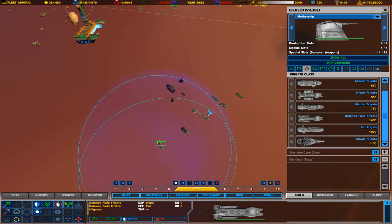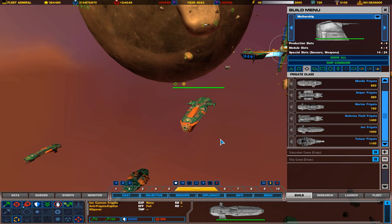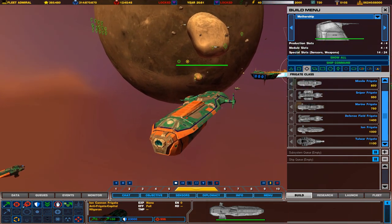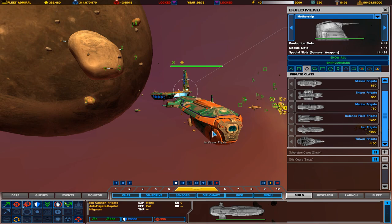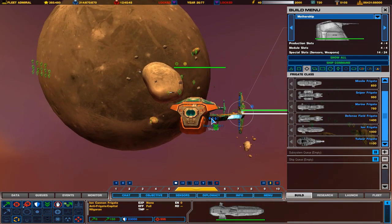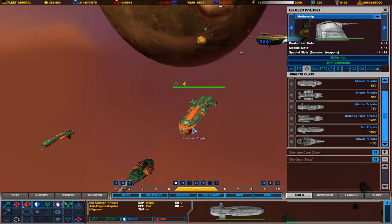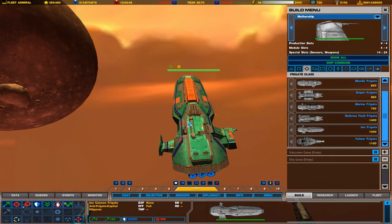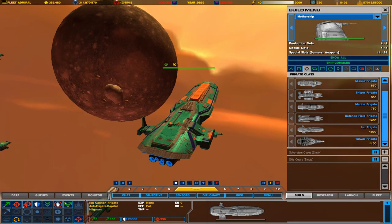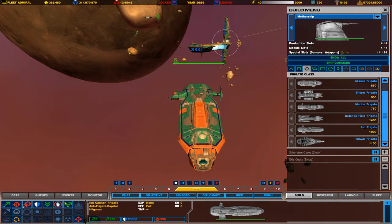Now, next on our list is my favorite frigate of all time. If any of you follow my Homeworld content, you know I always rave about ion cannon frigates — they are my favorite ships of all time in the Homeworld universe. All it is, is a ship with a giant particle beam in the middle. This particle beam is very powerful against other frigate-type ships and can even go up against destroyer-class ships in large groups, but it makes the ship completely useless against anything smaller than a frigate — it doesn't have the maneuverability to track down corvettes or fighters. This also requires a Science Division.